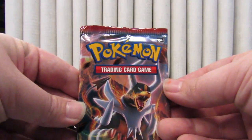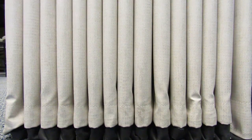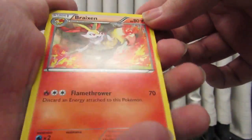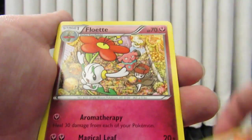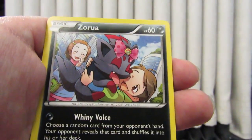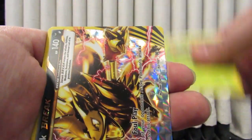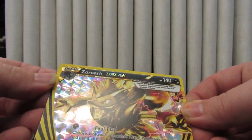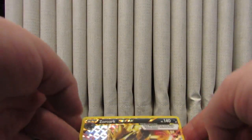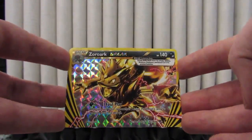Next we'll go on to the Houndoom. We got Braixen, Floette, Houndoom Spirit Link, Chespin, Zoroark, Froakie, Snover, Cacnea — and a Zoroark Break! Yes! My rare is a Vanillish regular rare, but I was really hoping to pull that Zoroark Break card — I can use it in one of my decks too.